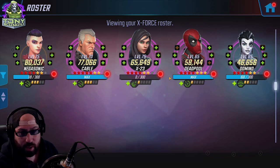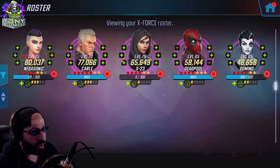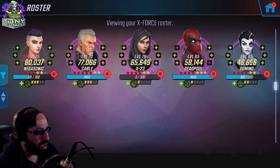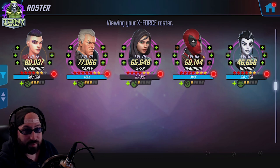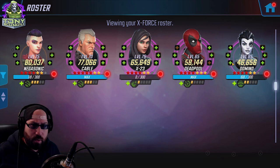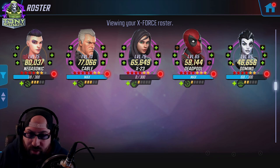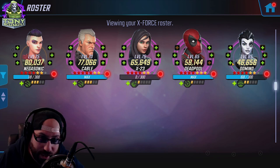That's pretty much it for the X-Force team. I've given you guys quite a bit to comment on and answer. Feel free to share if you notice that maybe Cable or somebody works better with a different ISO. I've made my argument for Negasonic, but raider is good on pretty much all of them. Cable could be skirmisher, Deadpool could be skirmisher, X-23 could be skirmisher, and Domino could be anything — but she's so weak that I need fortifier on her. Take a look at my team and tell me what you would do with it the way it is right now. Have a good night, have a great day — I've been Tony Congelli, and I'll catch you later.